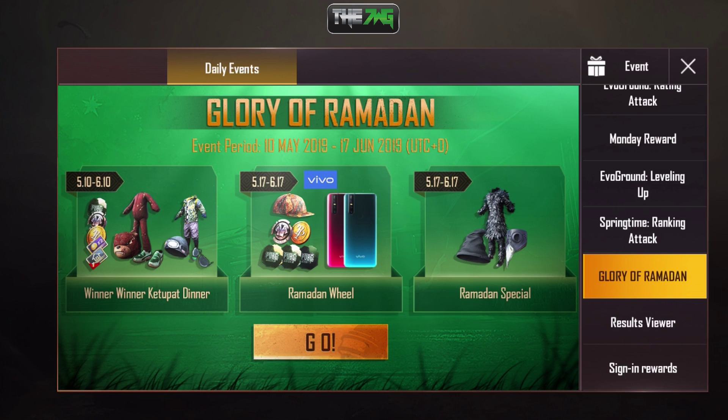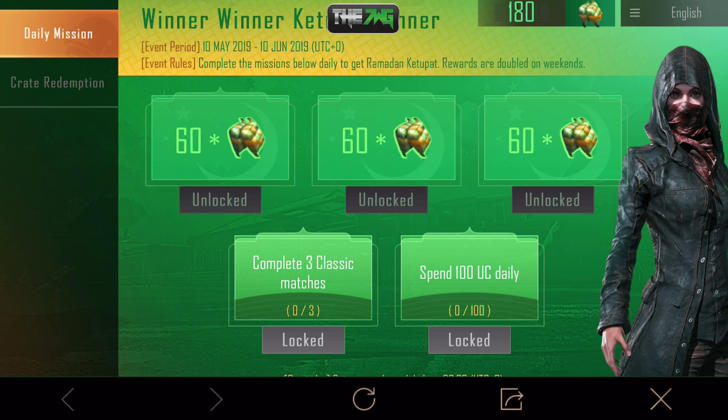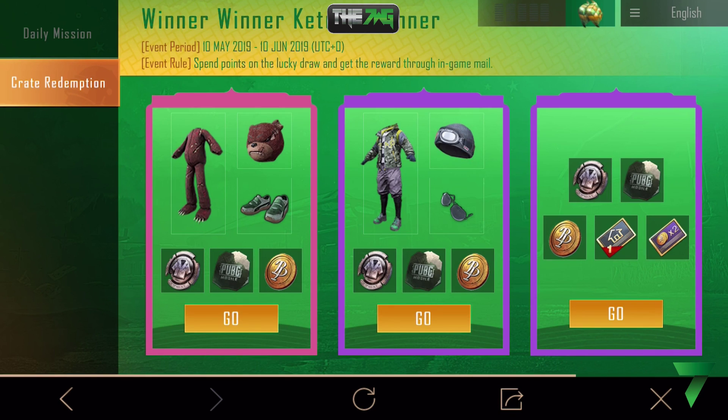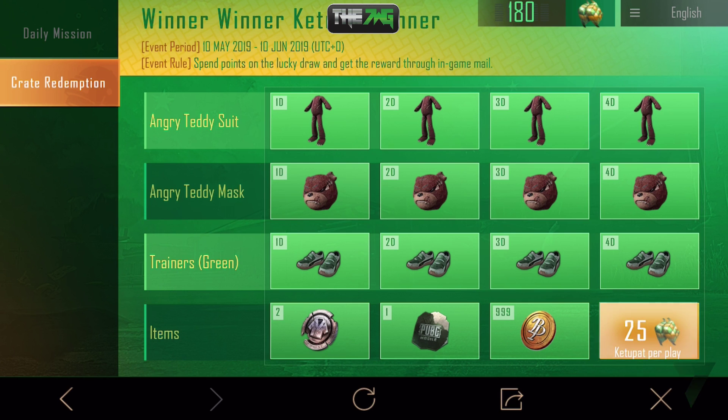Make sure you do this every single day — download the VPN and keep spinning. Let's open some more and see how my luck goes. Going to Crate Redemption again. I'm going for the teddy bear outfit — let me know in the comments which outfit you're going for, the teddy bear or the shorts. I think the teddy bear has more options. It does cost more points though — 25.